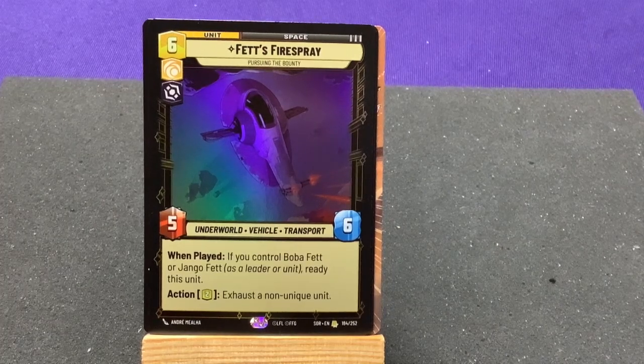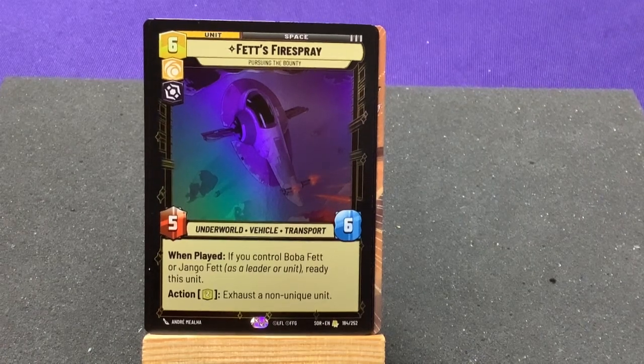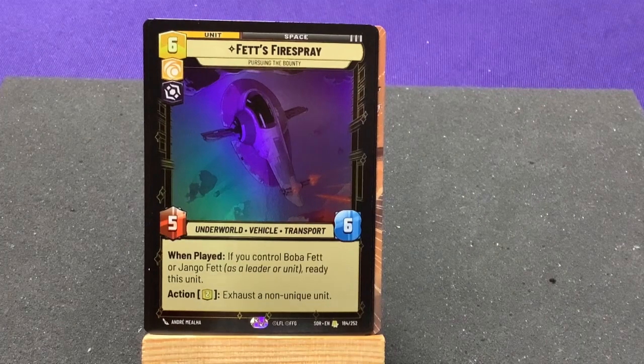From now on you'll see it called the Fire Spray instead of the Slave I, just in case any Star Wars fans didn't know. When played, if you control Boba Fett or Jango Fett as a leader or unit, ready this unit; otherwise exhaust a non-unique unit. That's kind of cool — it's a 6-cost, but as long as you have one of them, you get to use it right away.